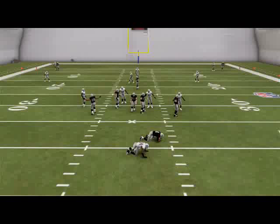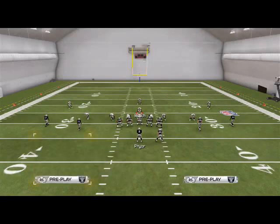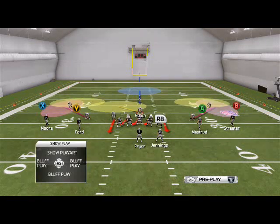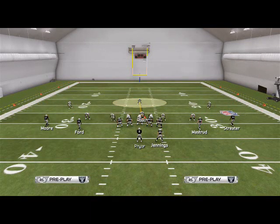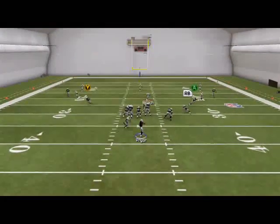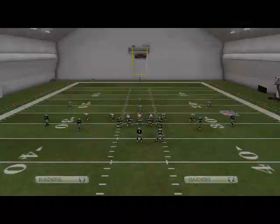One thing I like to do with this play is put both deep corners here in hook zones, then disguise cushion coverage so they go deep. Then I'll just sit here in the A-gap with Nick Roach. This applies great pressure and has really phenomenal coverage on it. Let's take a look at this play in instant replay.